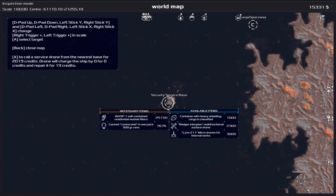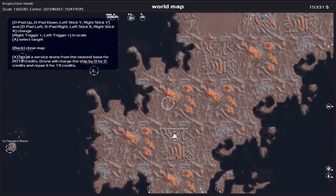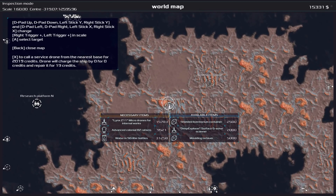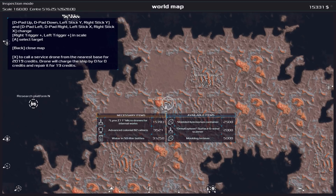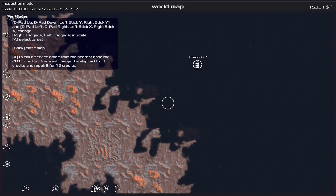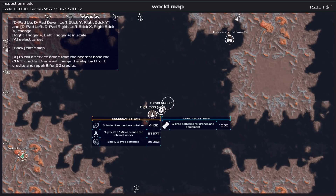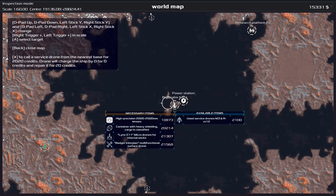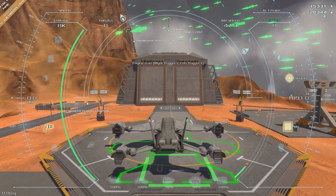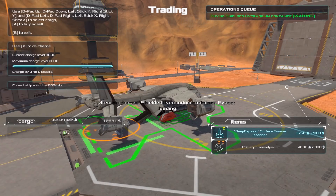There's a service base that wants self-contained residential module units. Let me find who wants what. There we go - shielded Liver Morium containers - these guys want the containers. Let's take the shielded Liver Morium container and load that up.